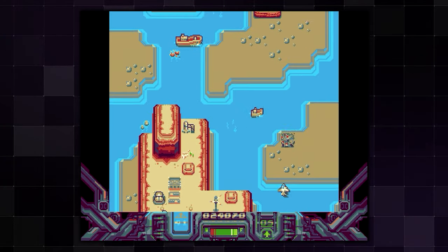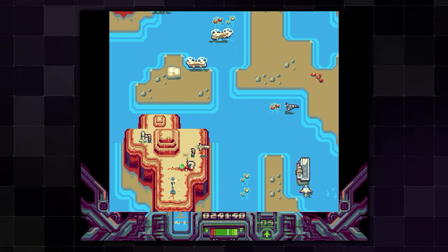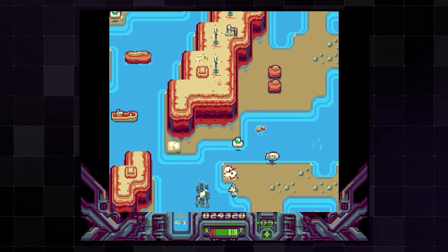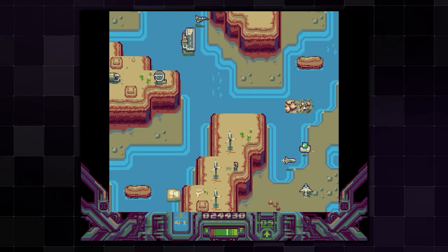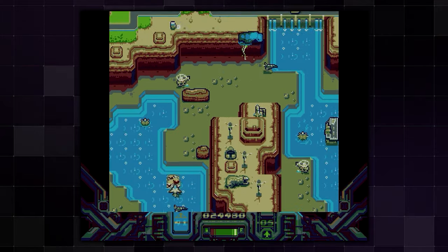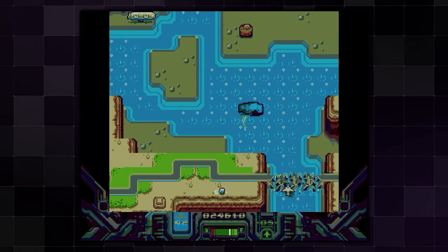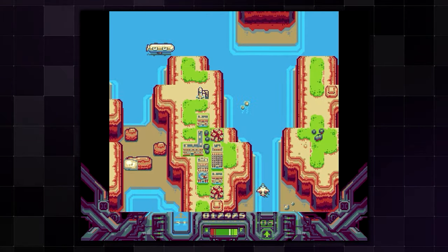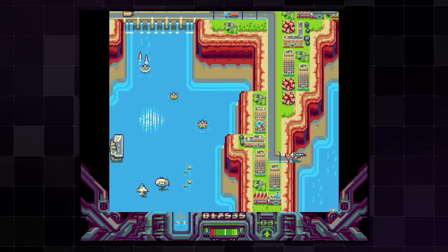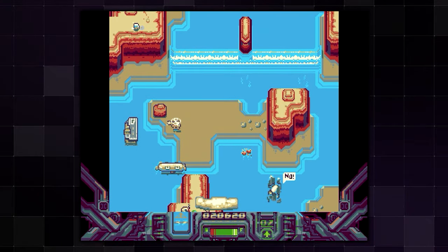There are a couple of differences from River Raid besides the graphics. There are destructible rocks you'll sometimes need to destroy to fly past, and this game has an actual ending with an epilogue. I like River Raid, so I was curious if this would be a better upgraded version. In some respects yes, but I like River Raid more overall. The graphics are part of why the game feels harder than it should — silos that launch missiles can get lost in the busy background, and you may get hit before you even notice them.